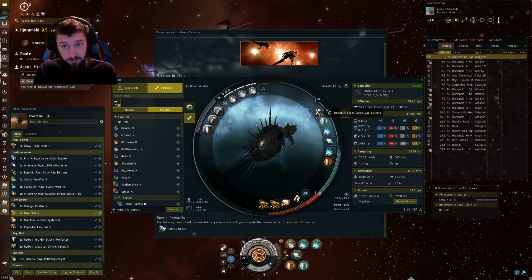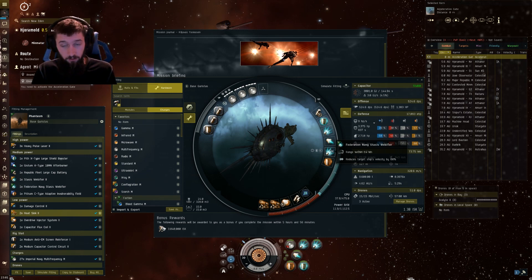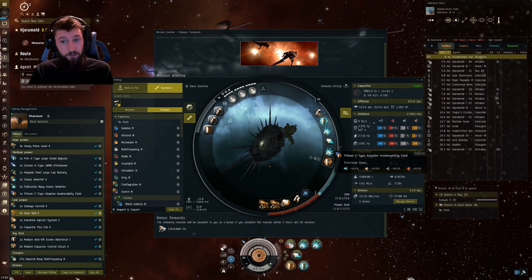In the mid slots, we'll start with a Republic Fleet Cap Battery. We've got a Pithom X-Type Large Shield Booster, a Stasis Web of Fire, and a prop mod — it can be Dead Space or Navy, but you definitely want one that has a higher velocity bonus so that you can move faster, because every bit of movement speed helps. We have a Federation Navy Web of Fire to help tackle down some of the further-out ones. And we have a Pithom C-Type Adaptive Invuln.